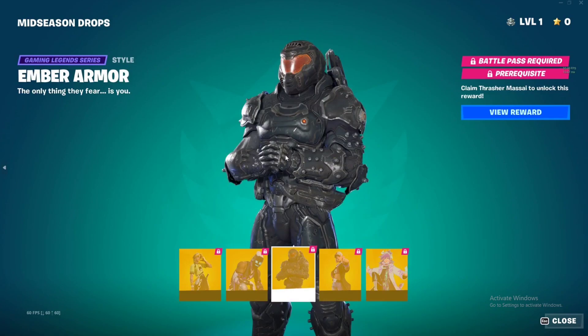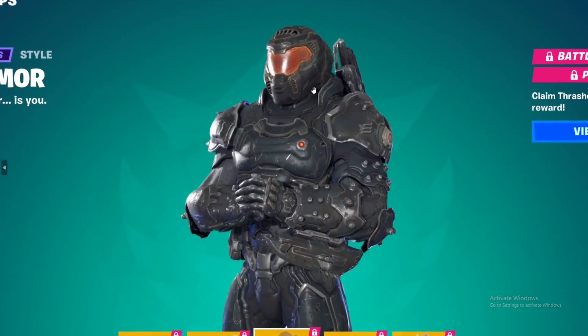Finally we have the Ember Armor, which is the edit style for Doom Slayer. Doom Slayer has been getting a lot of hype — I did not expect people to love Doom Slayer so much. I only passed on it because I've never played Doom, so I really didn't have any idea how popular this character is. This is one of the collab skins this chapter and this is the mid-season drop for it — it's called Ember Armor.